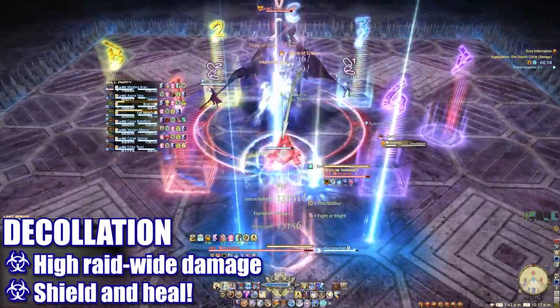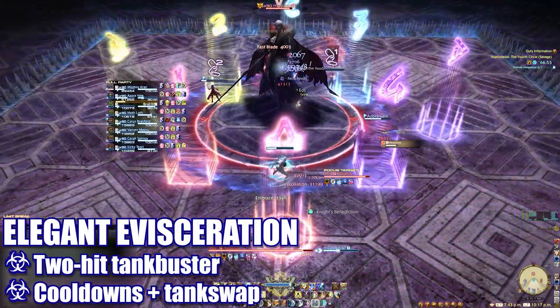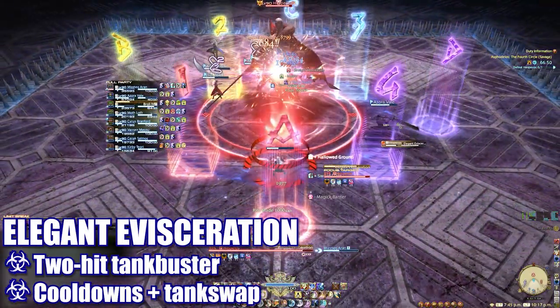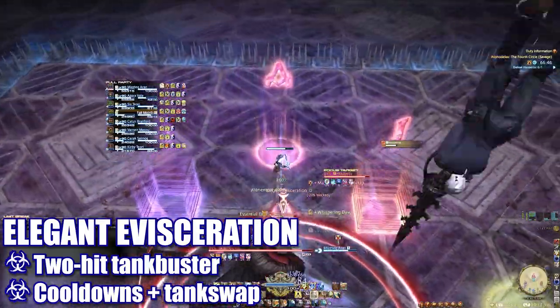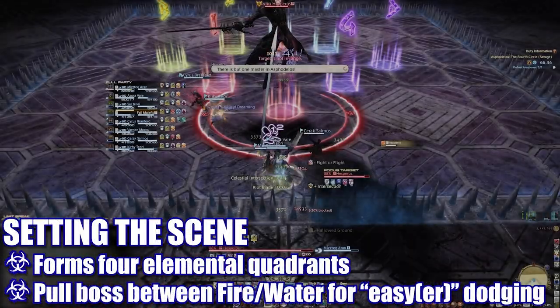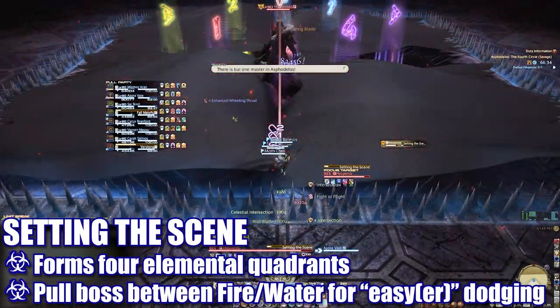The boss will then cast another Decollation for raid-wide damage. Elegant Evisceration is a two-hit tank buster targeting the primary tank with massive damage and debuffs. One tank can take both hits with an immunity; otherwise a tank swap with regular cooldowns is necessary. Next up, the boss will cast Setting the Scene, creating four quadrants of elements in a random pattern.